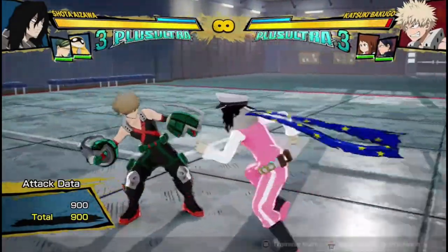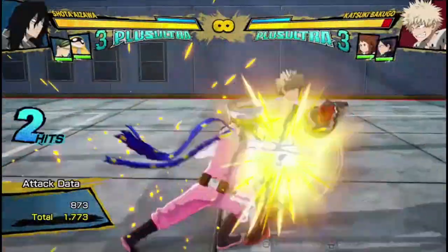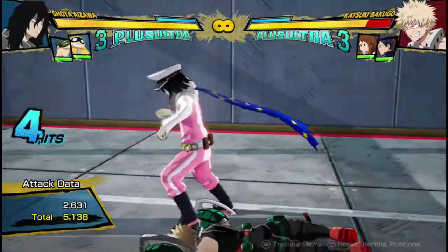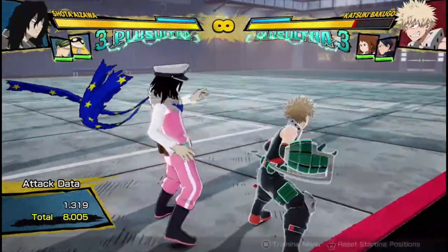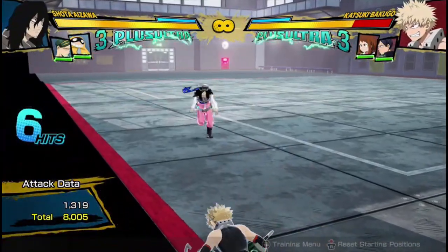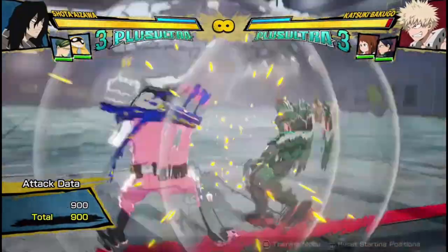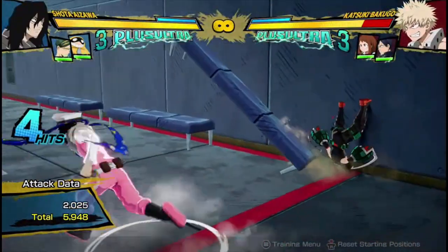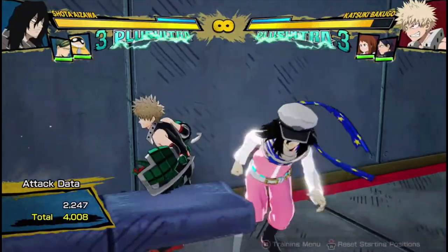If you're near a wall and try to do your Quirk 1 combo, you often can't cancel it properly into the scarf — they bounce off the wall and land to the ground instantly because they don't fly the same amount of distance. This happens with Quirk 1 a lot. You bounce off the wall and can't get your combo, ending up with just 6,600 damage.